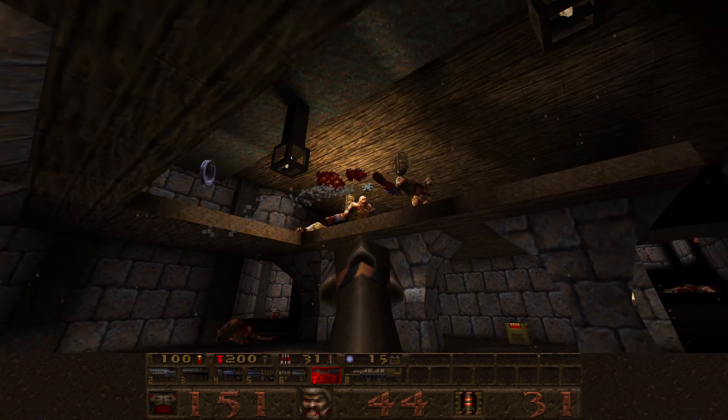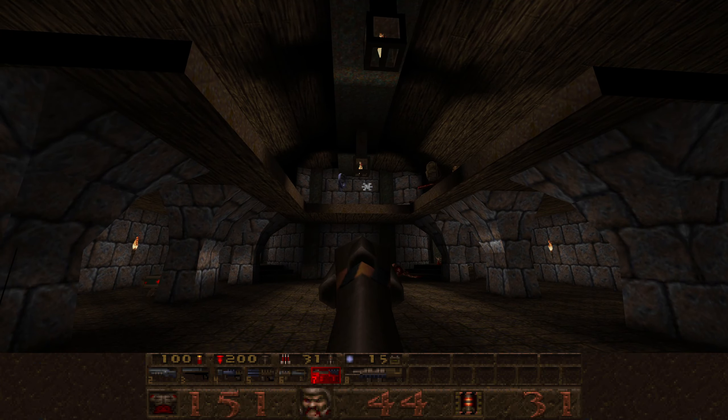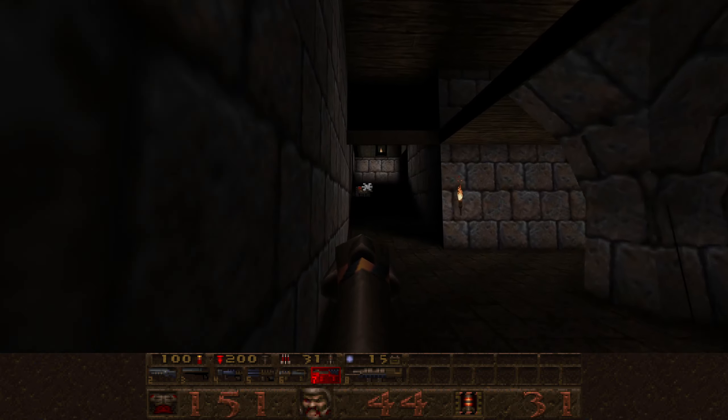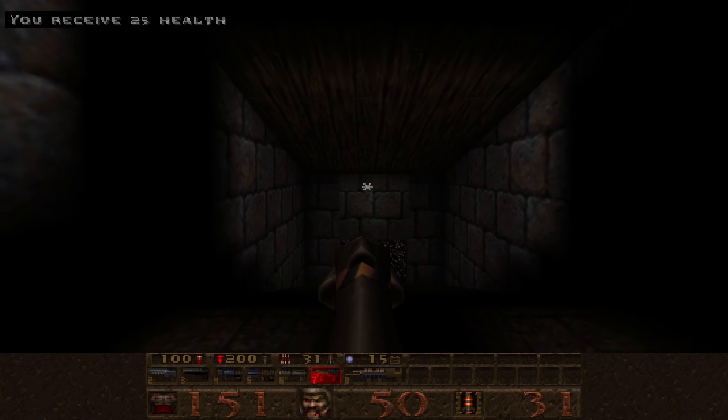We're going to be up there soon, and when we do we're going to have access to the quad damage. You can, of course, do a simple rocket jump up there. The intended path is to bang your head on this.